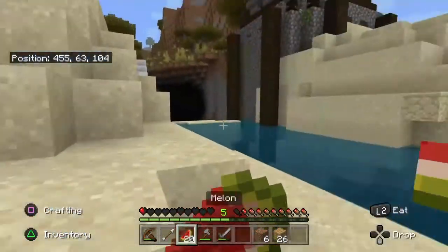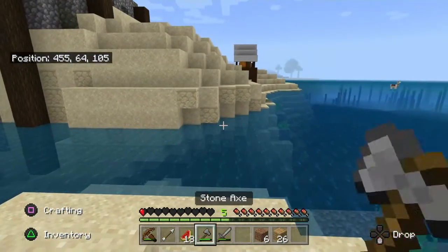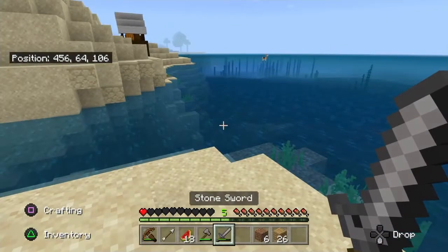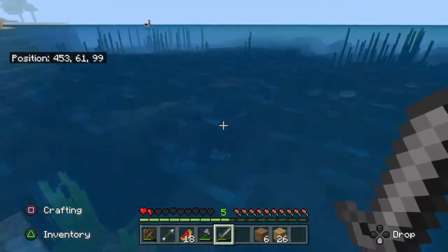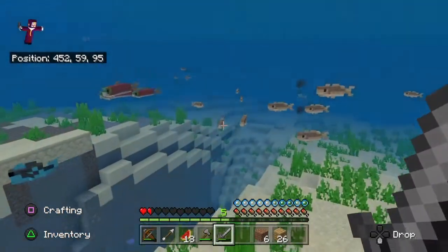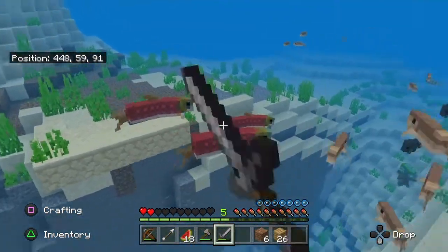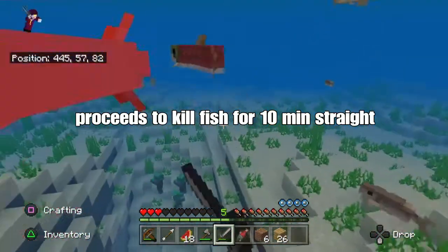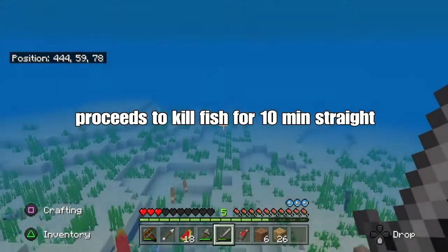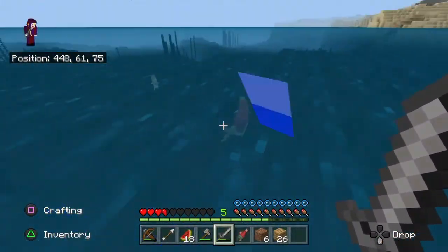Oh my god, I'm on half a heart. There's fish down there — oh my god, there's so many fish, Aubrey! It's a school of fish. Should I kill them? It says 'Sail the Seven Seas.' I got an enchantment that says sail the seven seas. It's a school — I don't know if they're babies or not, some of them are smaller than the big ones.